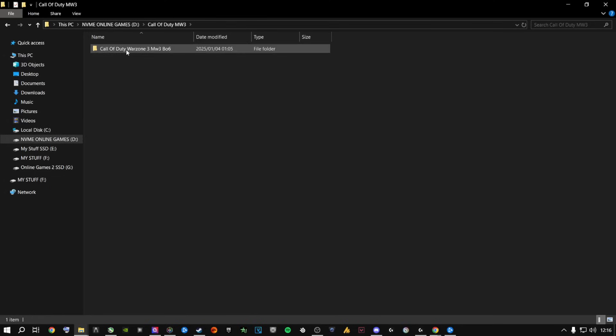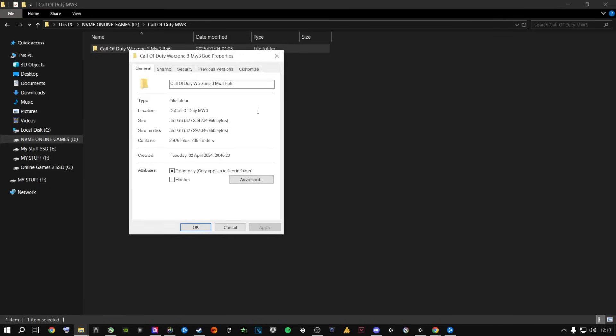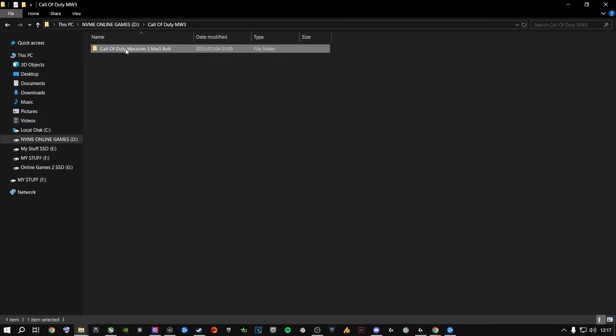Right-click on the folder and go to Properties — it shows me it's 351 gigs right now. This is Warzone, Black Ops 6, and everything in it. You obviously don't want to reinstall this entire game. So what you do is right-click and go to Rename. I'm going to rename it something like 'Call of Duty Warzone 3 Modern Warfare 3 BO6 new update' — just add something to the name.